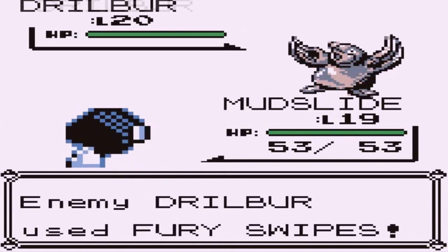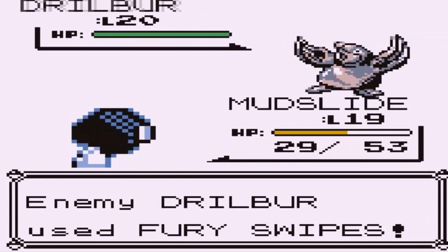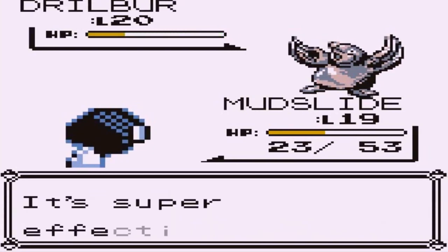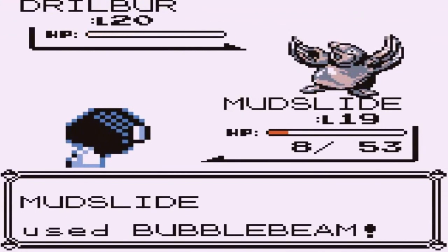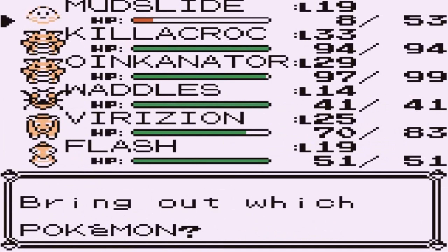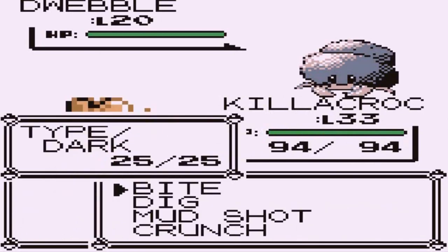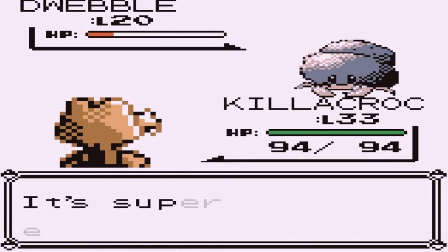We take a Furious Swipes attack that hits five times — terrible luck — and a Scratch attack follows. Going up against Dwebble next, I switch to Killer Croc and use Mudshot. Super effective! There's a Withdraw but we've won the match.